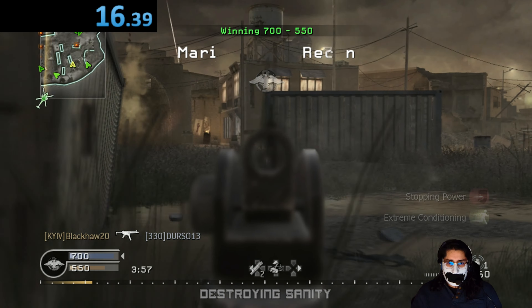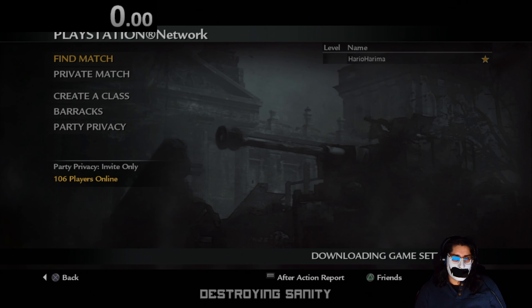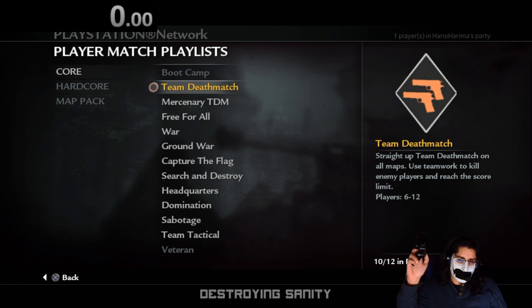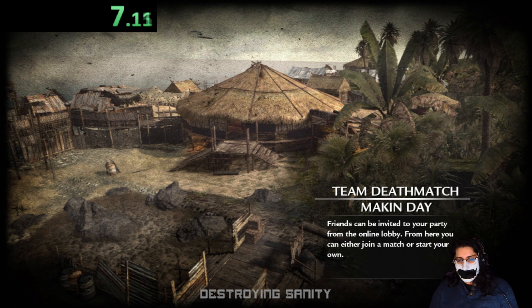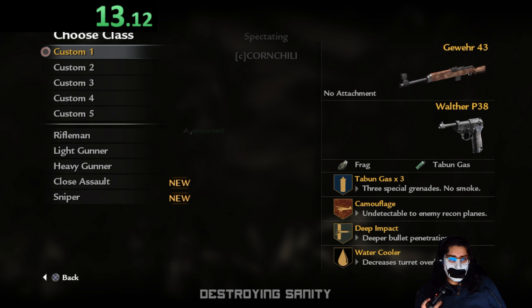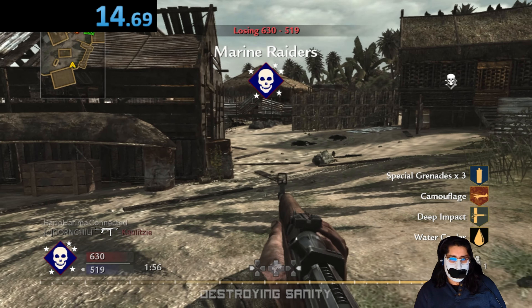As you can see, I load in and get into a game in 16 seconds on COD 4 — that fast. Now World at War: starting the timer as soon as we hit Team Deathmatch. Boom — we're loading in already. 14 seconds, already in game. That's how easy it is.